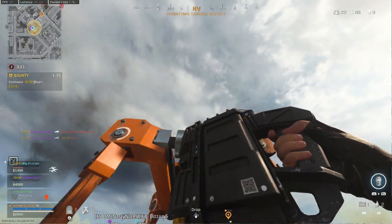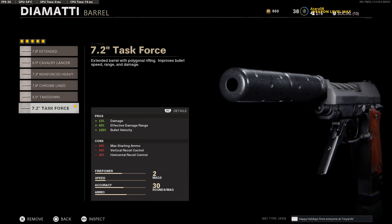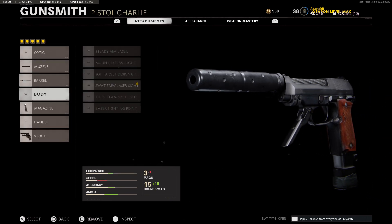I'm going to open this in Cold War because I want to show you the actual stats for these attachments. This suppressor is kind of standard, but this barrel gives you plus 13 damage, 40 damage range, and 120 bullet velocity. The cons we really don't care about because this thing is dual wield and we're not aiming down sights. This barrel is the best out of all of them — there's no comparison to it.